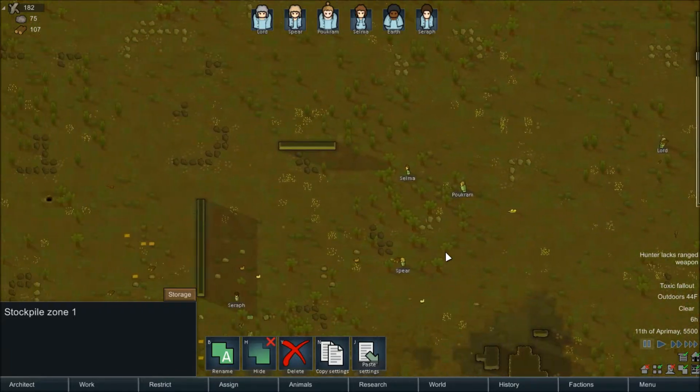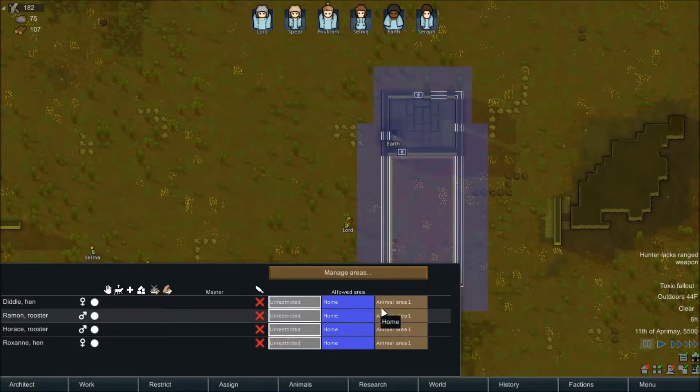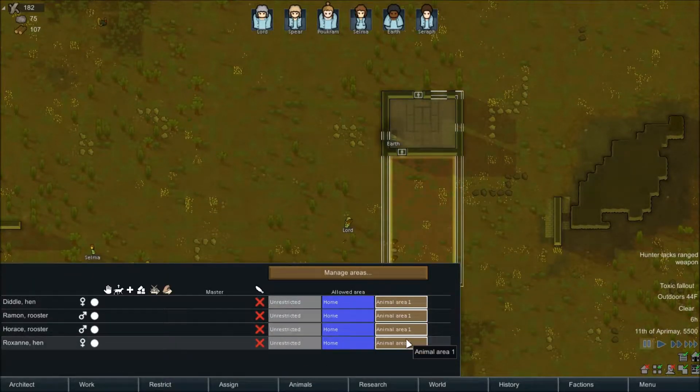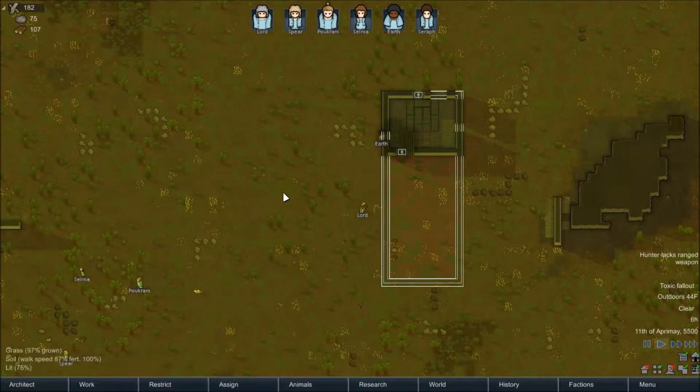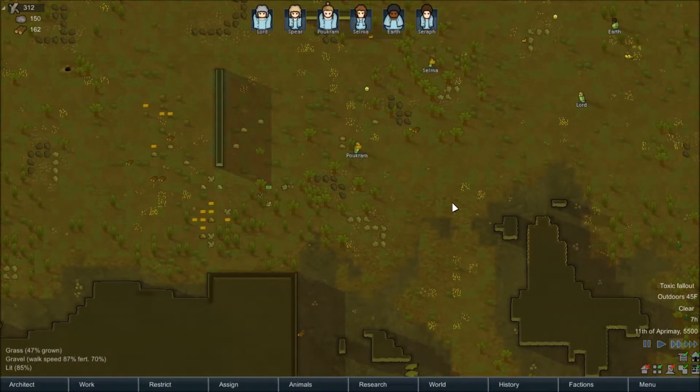This is toxic fallout. I also made an animal zone, but I need to tell the animals to only be in the animal area. I also told them to roof stuff, so hopefully they will get all of this moved inside.